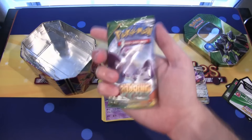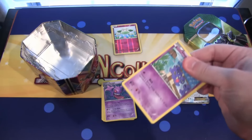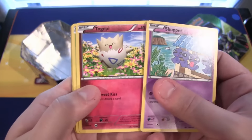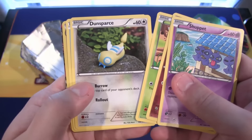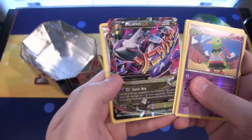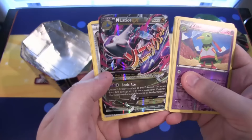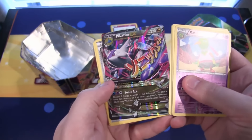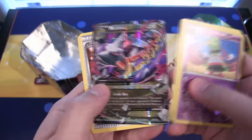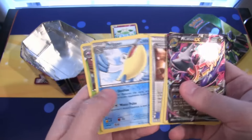The last pack we have is Roaring Skies. We have Shuppet, Togepi, Natu, then Dunsparce, Wingull, Xatu for our reverse. And a Mega Latios EX — so there we go, we were able to get two EXs, especially a Mega. I don't have Mega Latios yet, so that is awesome looking. I was about to make a joke about getting Mega Latios since it was on the front of the pack — I guess it was good I didn't say anything, or it would have jinxed it. Trainer's Mail, Pelipper, and Dustox round out the pack.